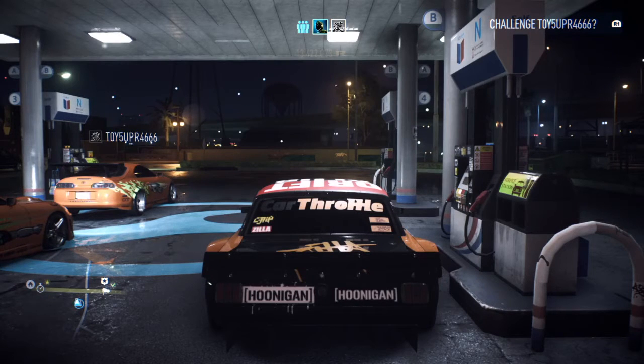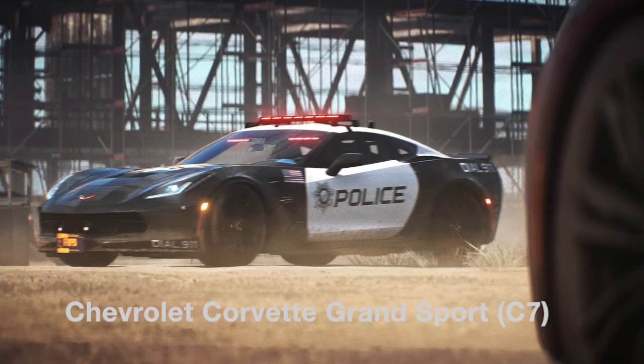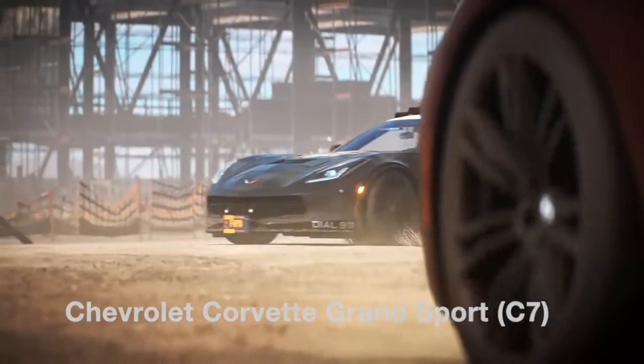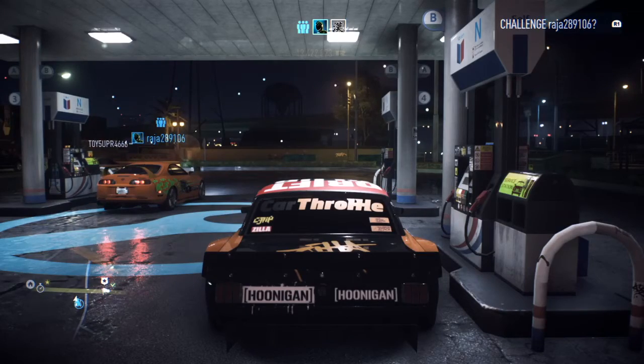Some of these police cars are really fast. The first one we're gonna talk about right now is the Chevy Corvette Grand Sport C7 - it's the C7 model and it's a beautiful bad boy. This picture was taken from the trailer as well, I think it was with the M5 in it. That's a beautiful Chevy Corvette right there and you can see that's fast already. They're gonna be souped up a little bit as well. I don't think you can drive it but it looks like it's gonna be a really good car.